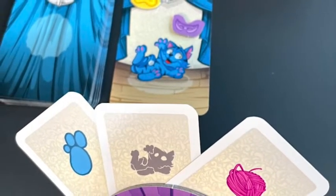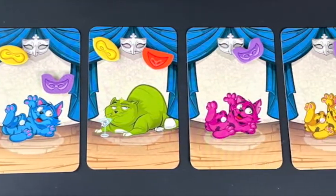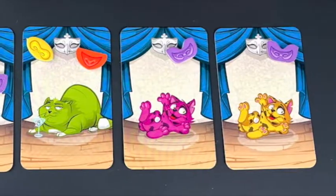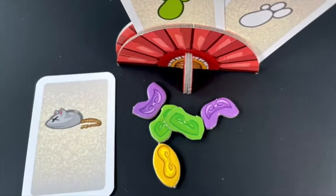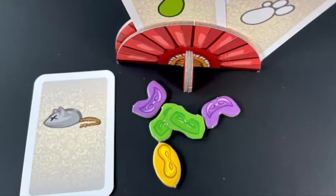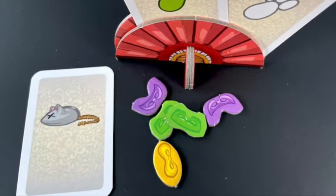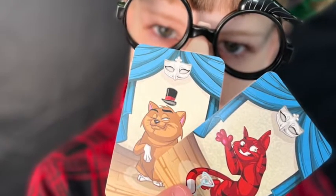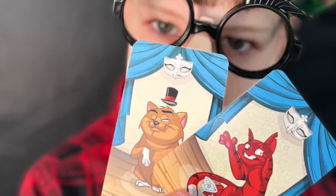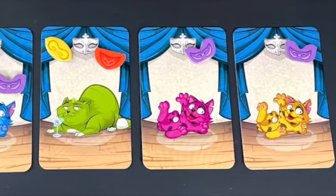After this, the player who played the cat may choose to guess one feature of another player. If they get it wrong, the guesser gives the accused player a mask as a point. But if they get it right, the accused player must reveal that feature from their fan, placing it face up so everyone can see it, and they give the guesser a mask as a reward. Don't forget to refill your hand!